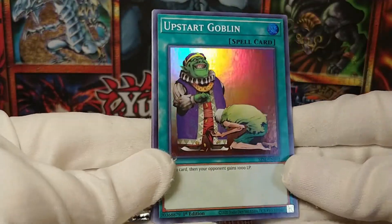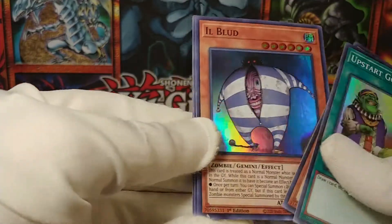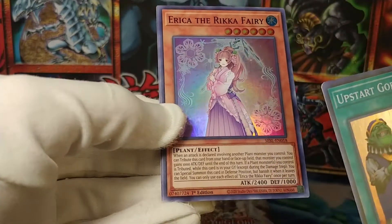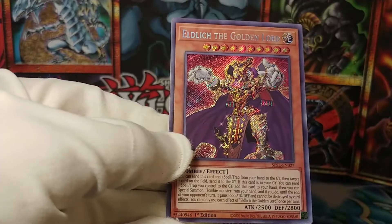We have the playset of Upstart Goblins — too bad you can only run one of them. The Princess. The Illblood. Erika, the Rika Fairy. It is a little weird that these are plants when clearly she is not a plant. Whatever.